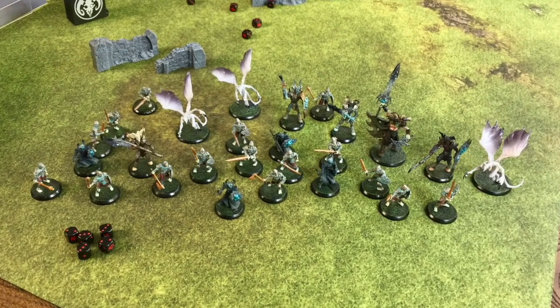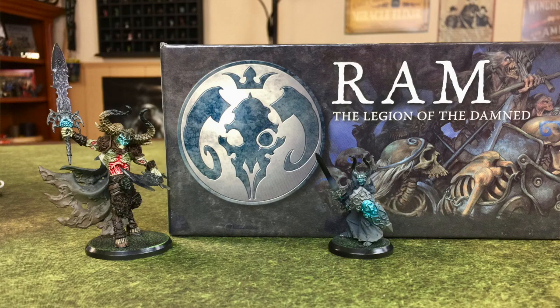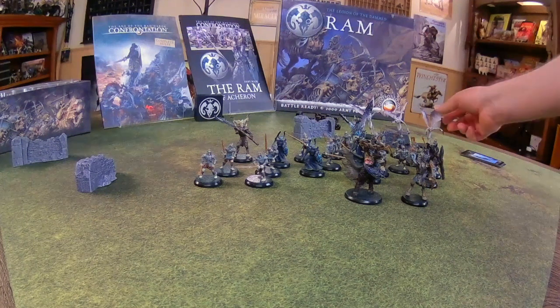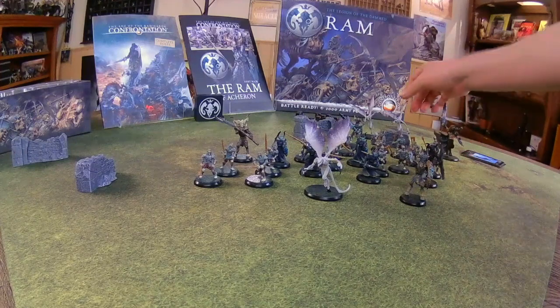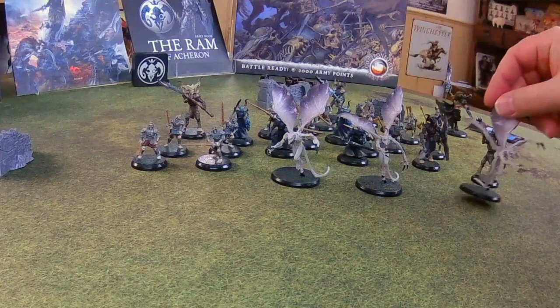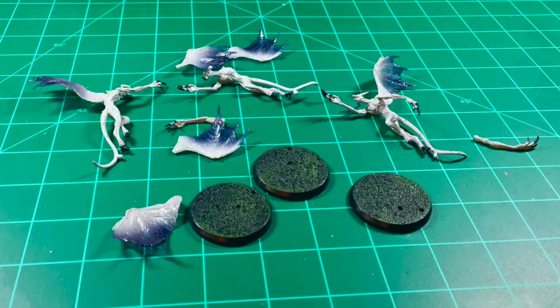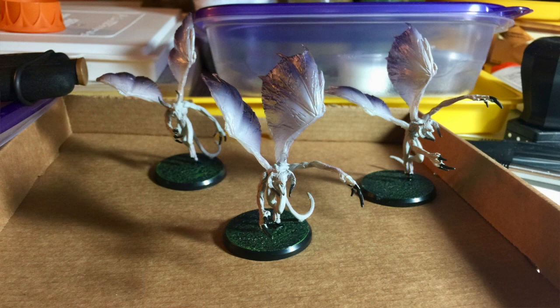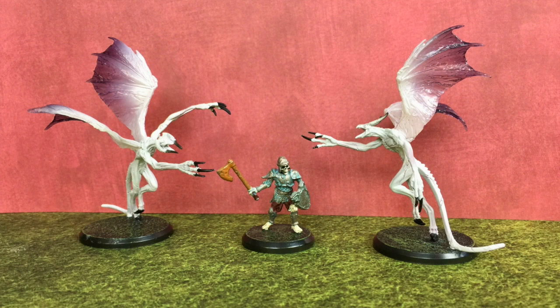Let's take a closer look at some of the minis. This is apparently a 2,000-point army with the Totem of the Ram. I'll tell you a story about these gargoyles — when I got this box set off eBay, it was in pretty good shape and most of the miniatures were fine. But the gargoyles are so fragile. The wings and arms were basically all over the place — it's like they'd flown through a wind turbine. It took a lot of work to glue and pin them back together, and I'm still afraid if I even look at them funny, they're just going to explode like a coiled spring.